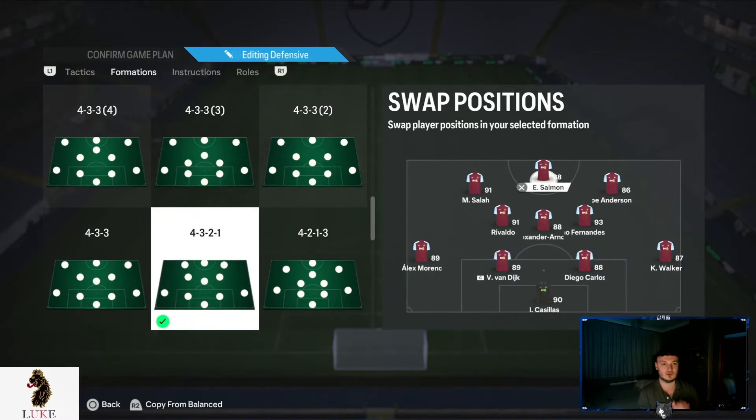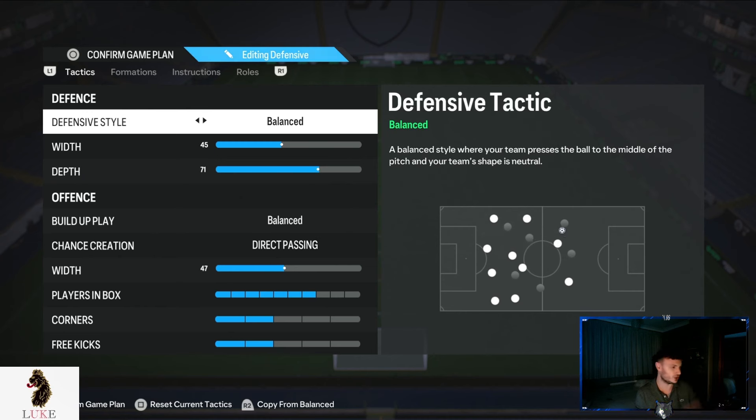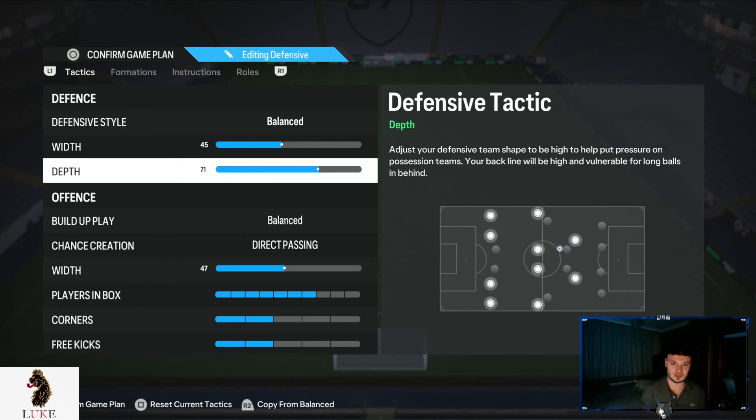That's my Ultra Defensive done. My main formation that I switch into from minute one of the game is the 4-3-2-1. I set this up on my defensive slot, so as soon as the game kicks off I switch up into the 4-3-2-1. Balanced on the defensive style — I really don't think anything else is good. 100% balanced is the best thing you can use. 45 on the defensive width, making us a little bit more narrow so we're nice and compact and harder to break down.